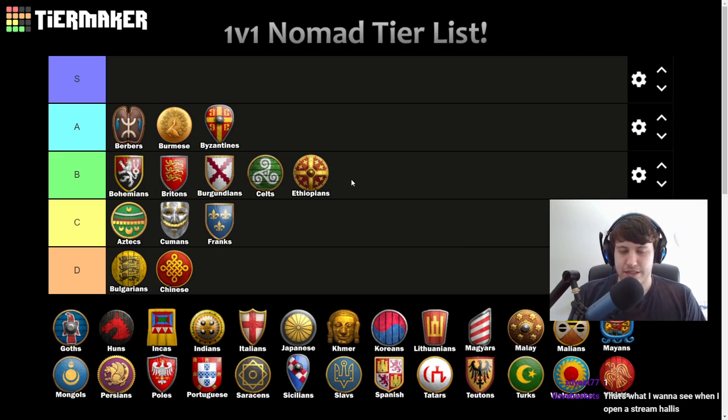Franks — probably C tier. You can't always get forage bushes, although that is more common than it used to be. Free farm upgrades again aren't as useful when you want to use a lot of fishing ships. You don't have anything to really help your navy. Cheap castles can be really good in those situations, but Franks still aren't a civ that excels on Nomad — their bonuses kind of work against the typical Nomad strengths.